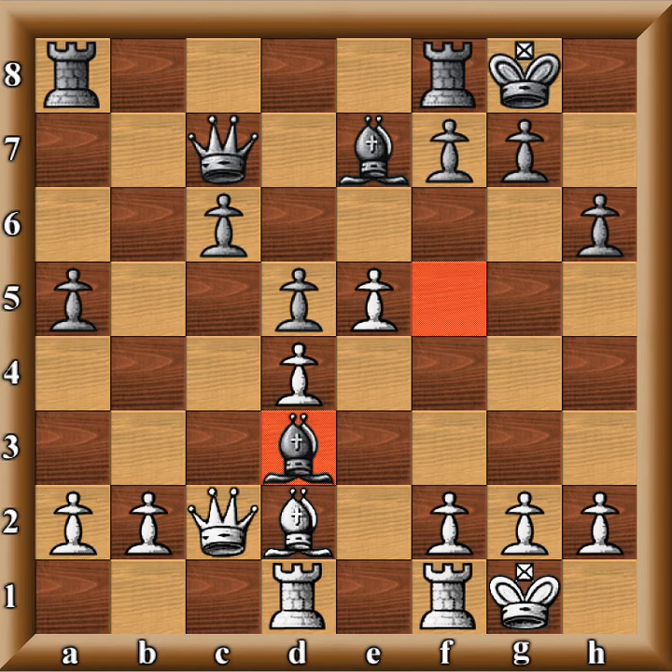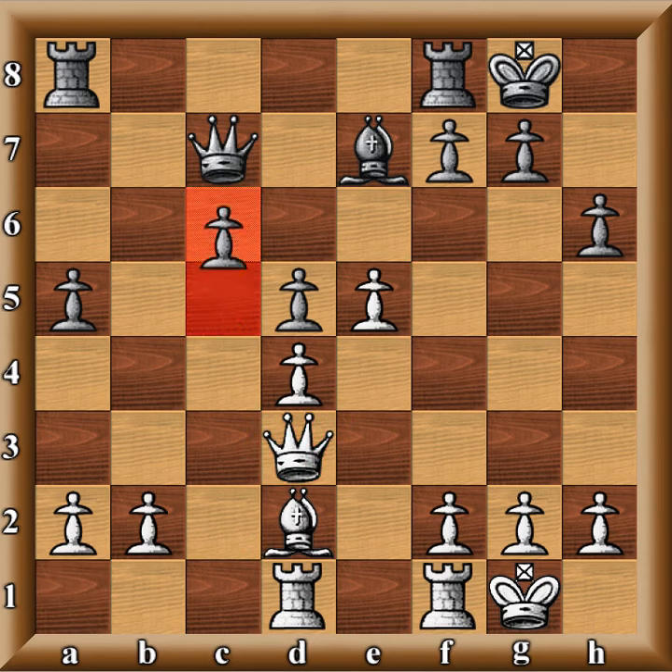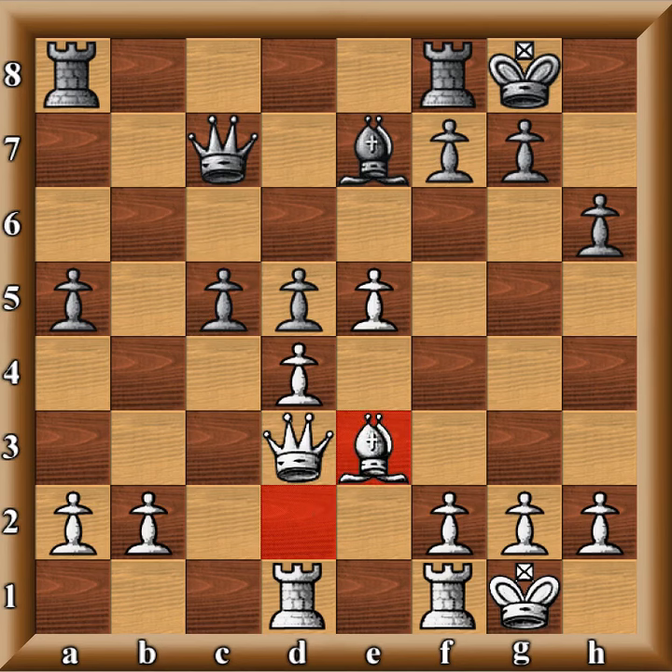He gets greedy and goes after my knight, and I take. He goes C5. I go Bishop E3, protecting the pawn. If he takes, takes, I might even be able to win another pawn. He goes E4, trying to attack my queen, but he also gave me a pawn majority on the king side — I have 4 against 3. And he only has 2 against 2 on the queen side. So I am at a superior advantage.